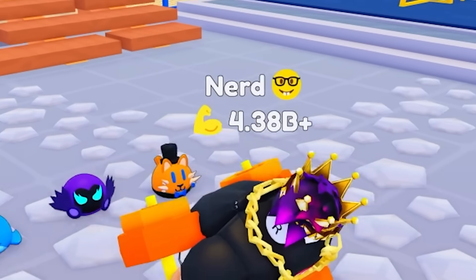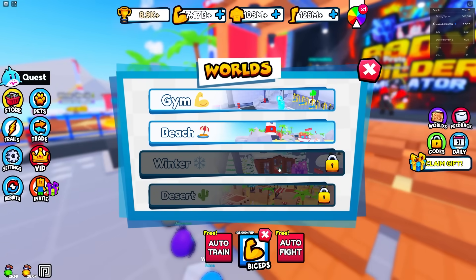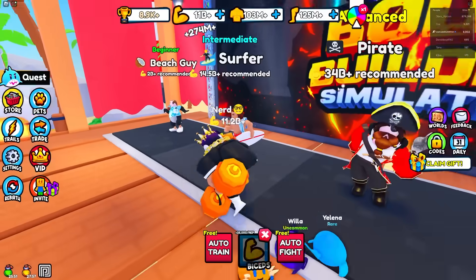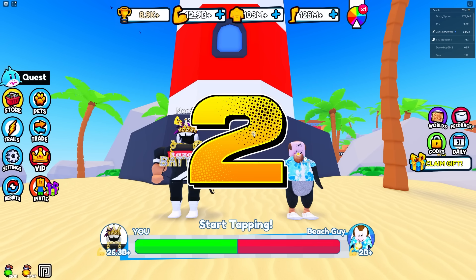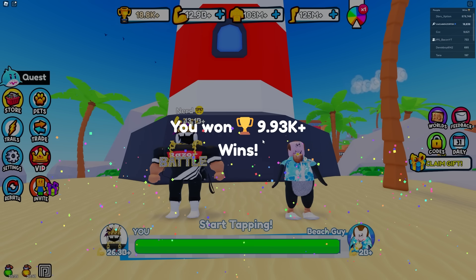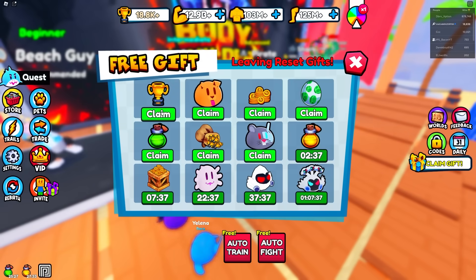I didn't even rebirth and I'm already in this world. We got two more worlds to go to. I might have to rebirth though, because I'm getting strength a little slow compared to how much I need — I need like 300 billion for the sea monster. Let's go over to this beach guy. I have like 26 billion strength — I'm gonna win easily. I get 9,000 wins from that. I need more wins though because to rebirth it costs 90,000, so rebirthing costs a lot.